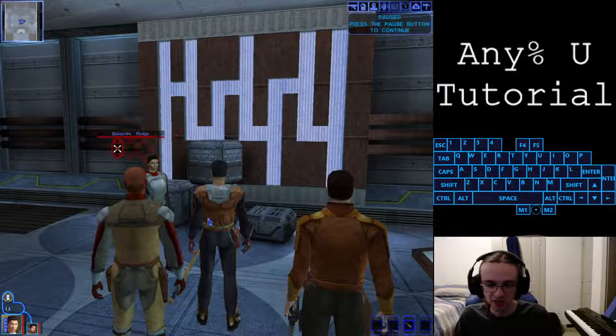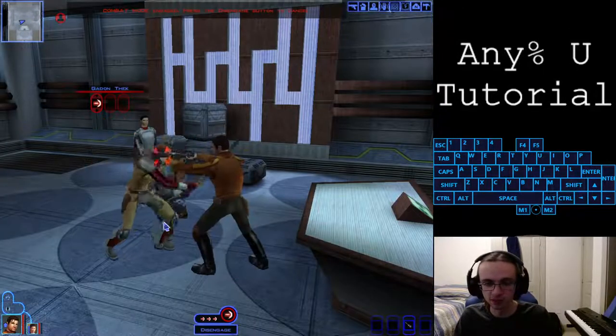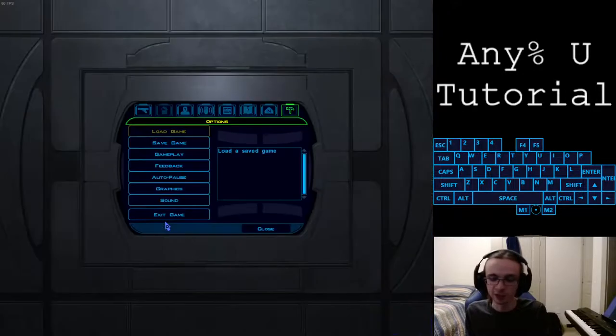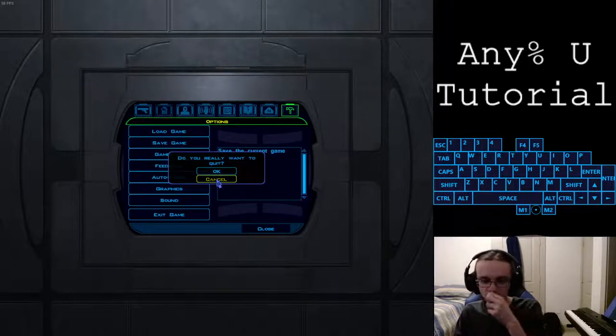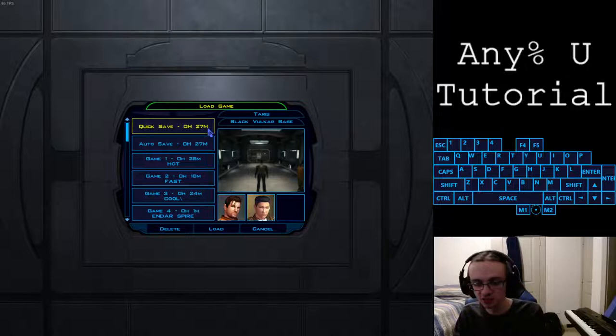Gadon is a bit flipped around but that's not the end of the world - the goal is to get a good sneak attack and kill him in one or two rounds. Perfect - that's a flawless Gadon fight. As soon as Gadon is dead, save the game in the hot shot slot. While it's saving, AMG like this - save and alt-F4. Make sure load game and cancel are both selected, hit enter, double-tap a menu button, save, and load the quick save. We're back in the Vulkar base and Kandon is here.